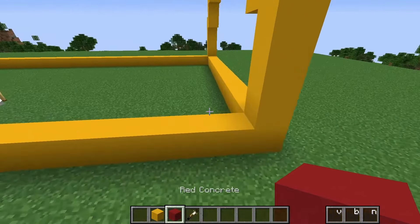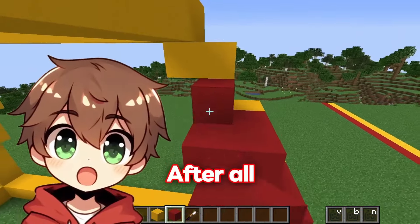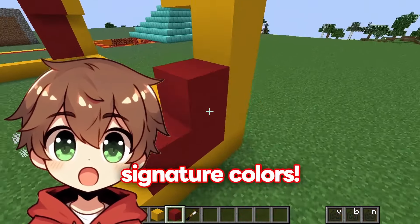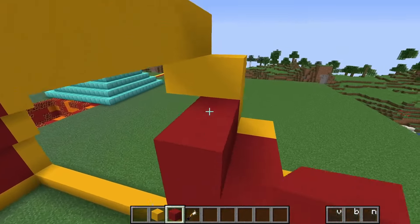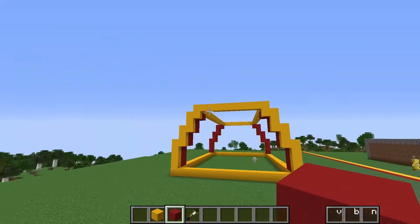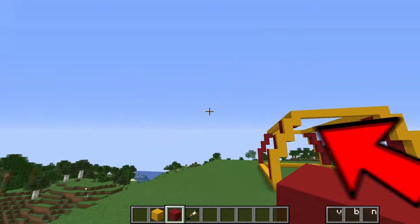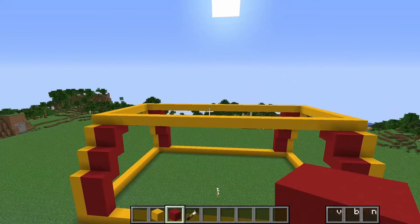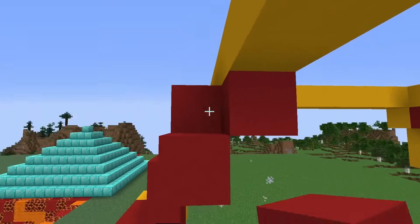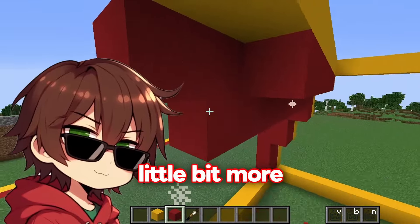Now that I've built the frame for my McDonald's, it's time to add the red outside. After all, McDonald's are red and yellow, so I'm going to build them with their signature colors. I'm going to make my McDonald's look like a big M. I think I'm going to do another one of these buildings right next to it, or maybe build another M on top. Let me add a little bit of a roof so that it looks a little bit more professional.